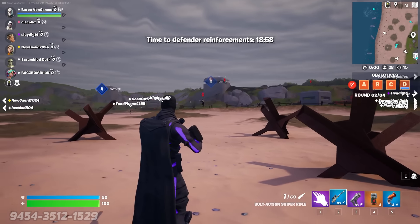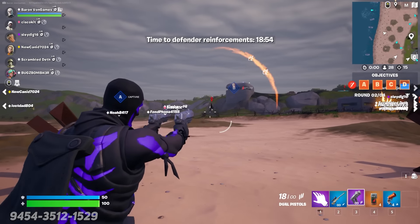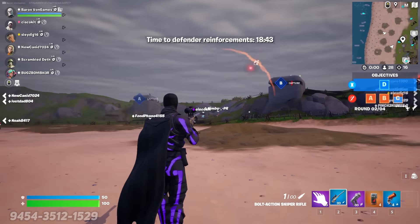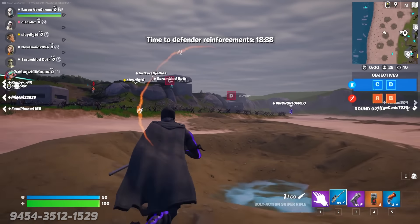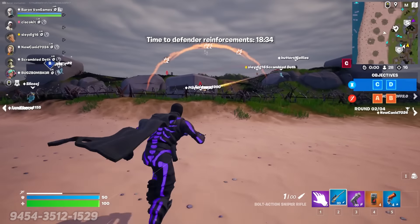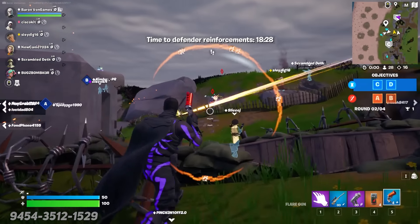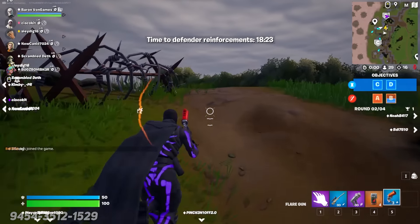Now I'm in the recon class, and you, sir, shouldn't be on the beach. Please get off my beach. Our objective is pretty simple: on the map UI and in the main UI, you can see that we've got to take these four bunkers — A, B, C, and D, or Alpha, Bravo, Charlie, and Delta. And it looks like my team is doing a fantastic job at getting this objective secured. I could not be more proud of them.